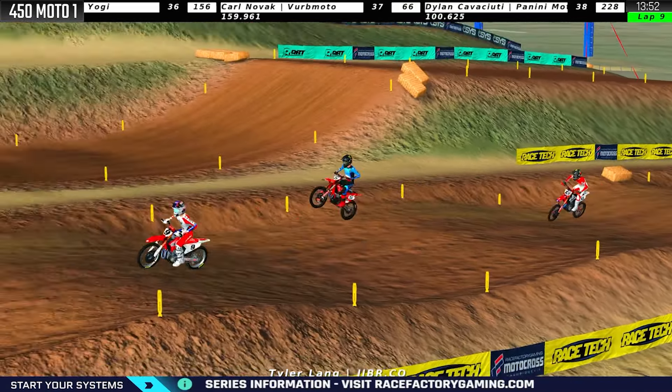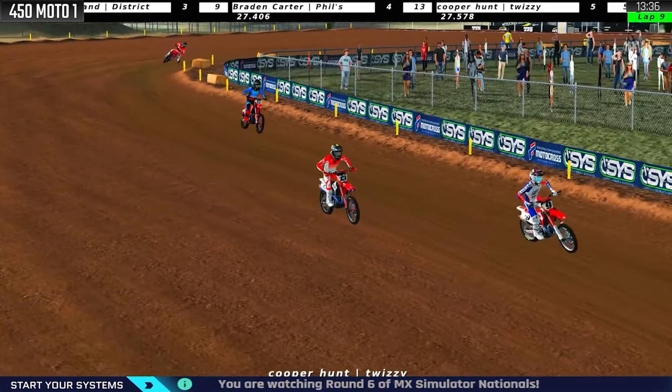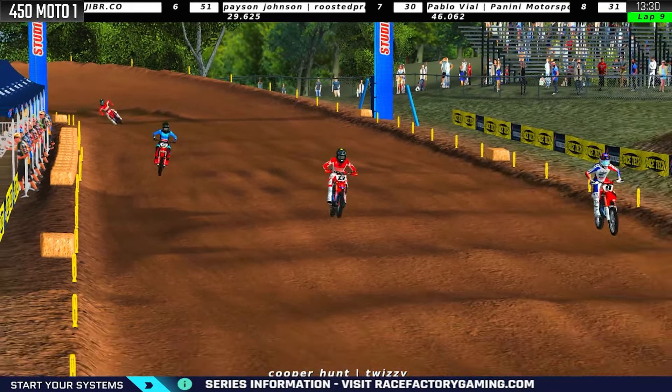Look at this, this is awesome — three riders over the finish line jump in unison. Carter back in front of Cooper Hunt. Payson Johnson is lurking behind them. They're losing so much time to Burns, but the battles are incredible. Carter, Hunt, Lang, and then Johnson in the background as they jump into this inside line. Carter in and out of that one — goes defensive, blocks the inside. Hunt kind of high centers awkwardly through them, and now Lang's got to go drive down the hill, and Johnson's just licking his chops.